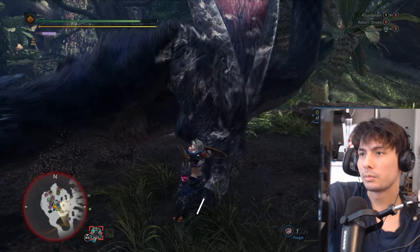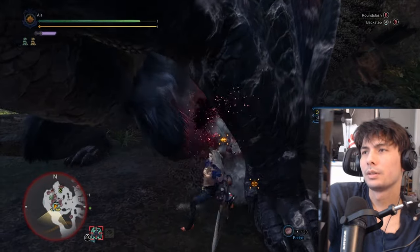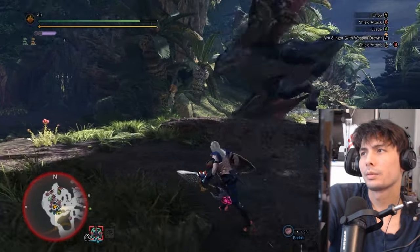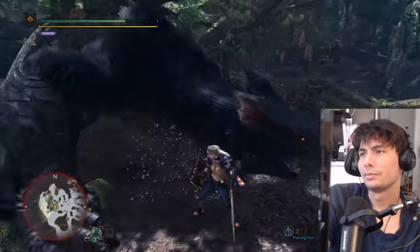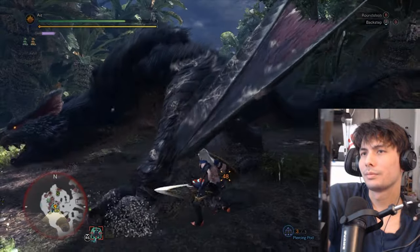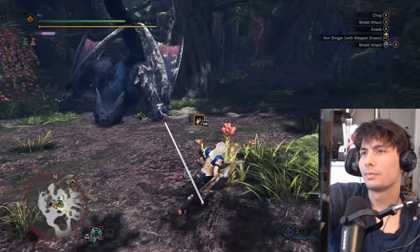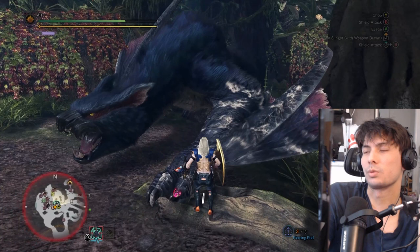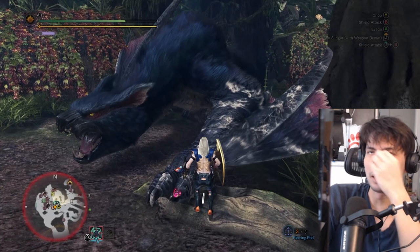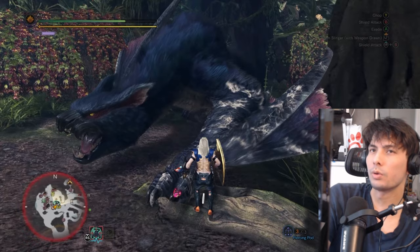Let's get right into it. So you can see, even though he's jumping all over the place, you don't actually have to jump all over the place trying to dodge an attack. You can just walk. The tracking on the monsters is actually not that harsh in Monster Hunter World. The tracking becomes a little bit better in Monster Hunter Sunbreak, but as long as you are sidestepping once the tracking ends, you don't really have anything to worry about.